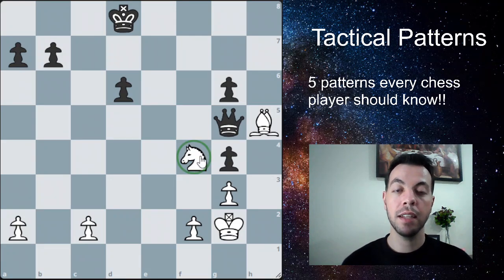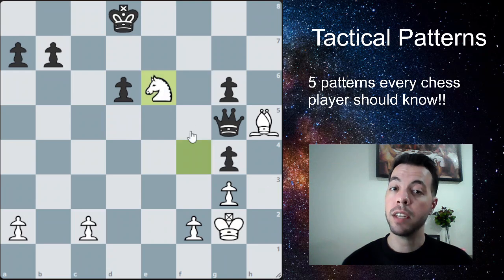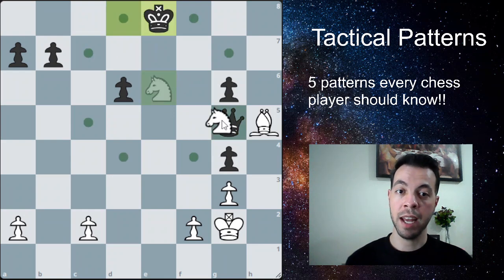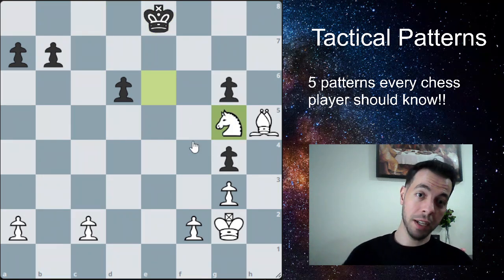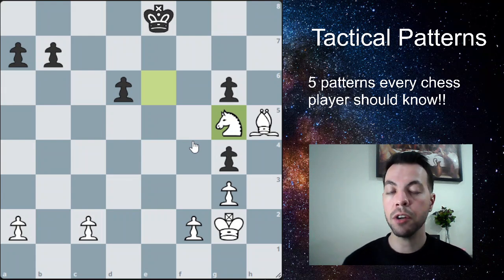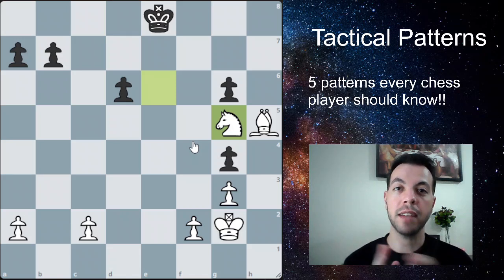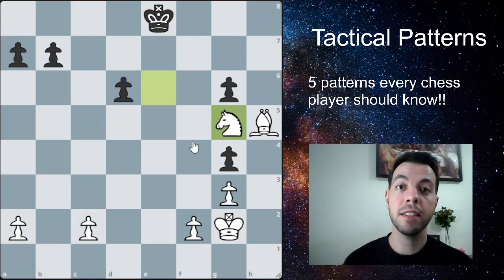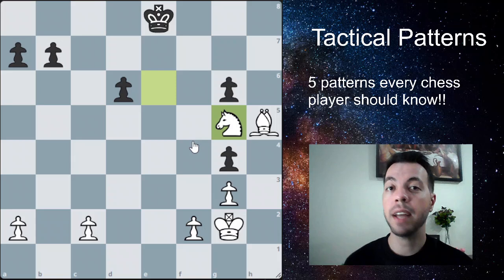The winning move is knight to e6, forking the king and the queen. They have no choice but to move the king, and no matter where the king goes, we end up taking the queen — and we are winning this game. From there it's just converting the winning position. That's how we apply a fork: attack two pieces at once so your opponent cannot save both. We can apply this with many pieces, not just the knight.